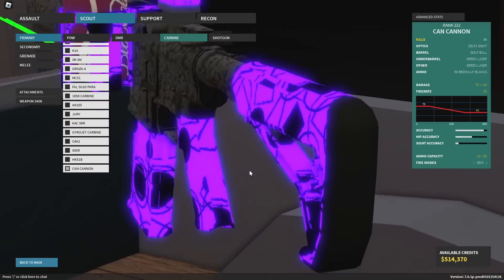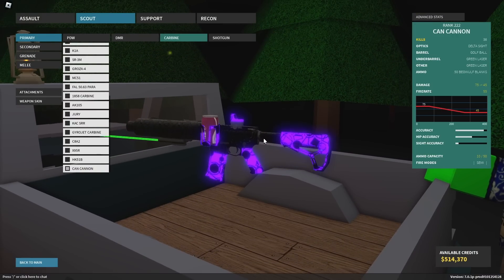If you guys did enjoy, make sure to like and subscribe. That is every gun I pre-bought, unless I missed one — but you guys wouldn't know and neither would I, because you can't see which guns you've pre-bought. Please add that feature to the game, Stylus — I want to see which guns I pre-bought. I'll see you guys in the next one. Peace, have a nice day.